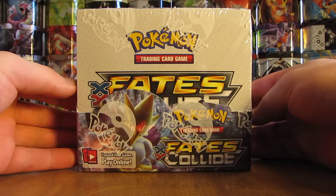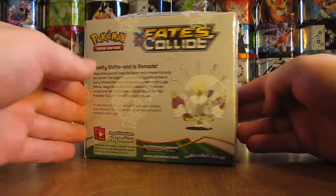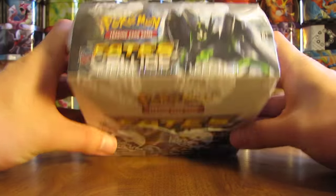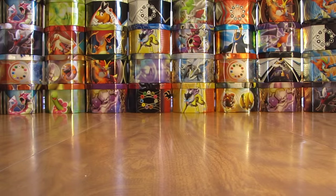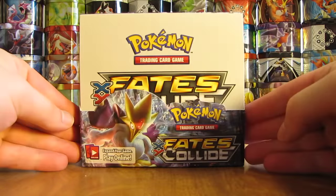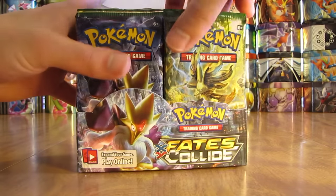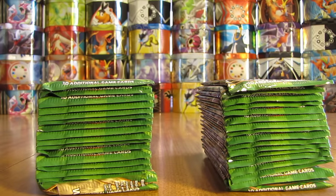I can give a quick 360 view on the box, and this set is based around Mega Alakazam. Surprisingly, only 5 holo cards in this set, so I'm excited to see what the pull rates are. I'm thinking you can get a lot of ultra rares per box. I'll take the plastic wrap off here, give you a good view of the box without the plastic wrap — not so much of a reflection. 18 packs on this side, 18 packs on that side, so there's all 36 packs.